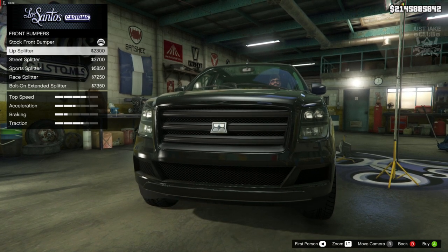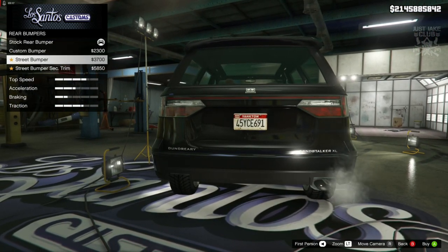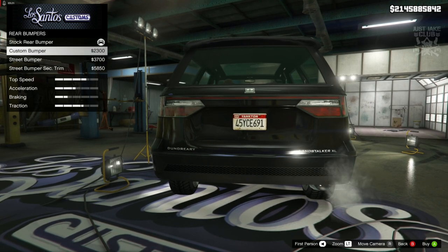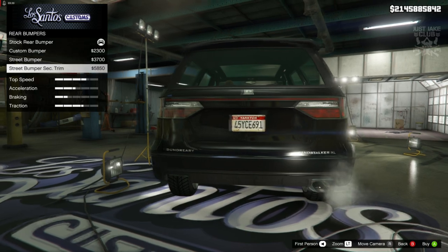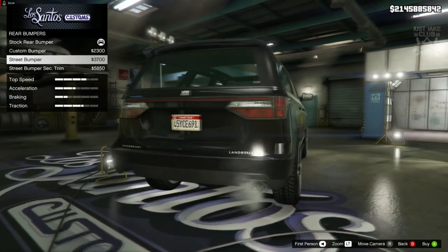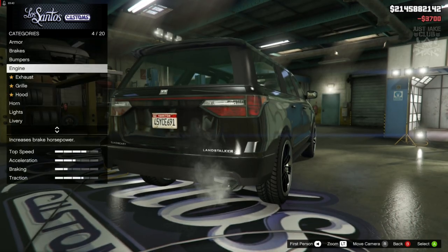And the worst thing is I think it looks better without a splitter. Unbelievable. Next we have got the rear bumpers. We do get a bumper change at the rear, which is not overwhelmingly spectacular — it is basically the same shape, it just sort of changes the design a little bit. Yeah, this is really bad so far. We are going to go with a street bumper. Then we are going to go to the engine.